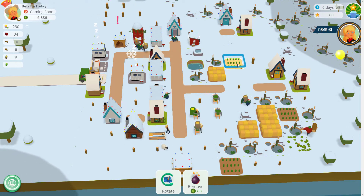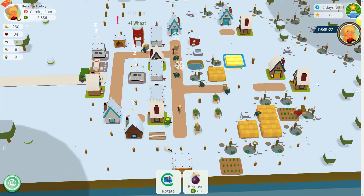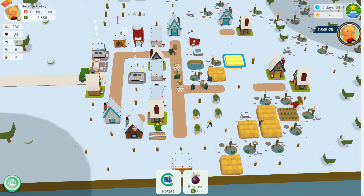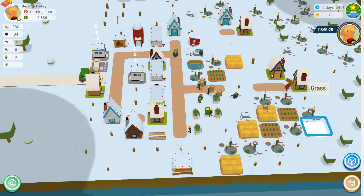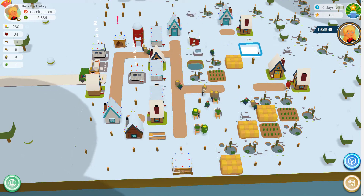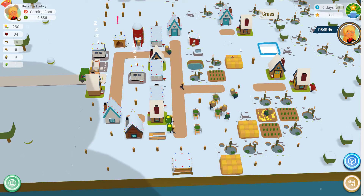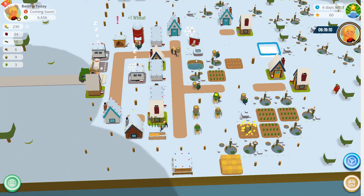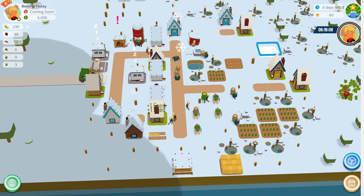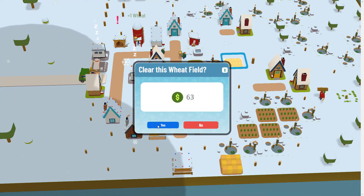I'm going to look to build a road over here — all the way across here will probably be another road at some point. These will then become grids — they can join up in grid format, blocks of four or two by six. Getting rid of that one gives us $63 back as well.